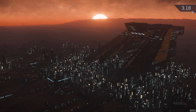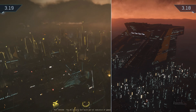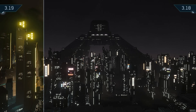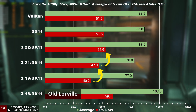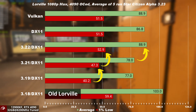This is because back then we had the old Lorville city architecture, which looked completely different from what it looks today. In 3.19, the latest Lorville cityscape was introduced and performance dropped massively. But patch over patch, we can see that the Lorville performance has actually improved.